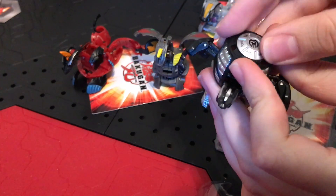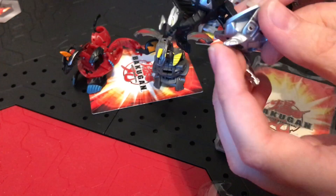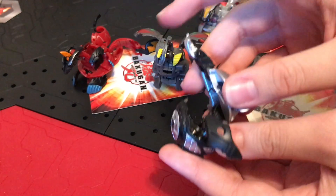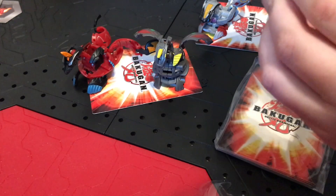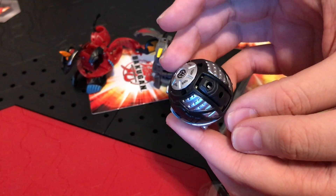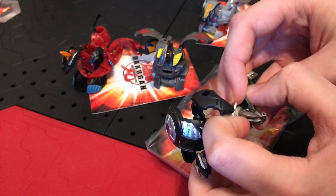It actually clicks and has a little spinner on the top. I'm gonna fold him up — I actually have a Pyrus one so I kind of know how to do it already. You fold in the head like that, push in the tail, push in the head, click in the arms — and there he is! That's Helios, my dudes. It's kind of a shame you have to manually pull out the head — I think the head should have been spring-loaded. But that is crazy.